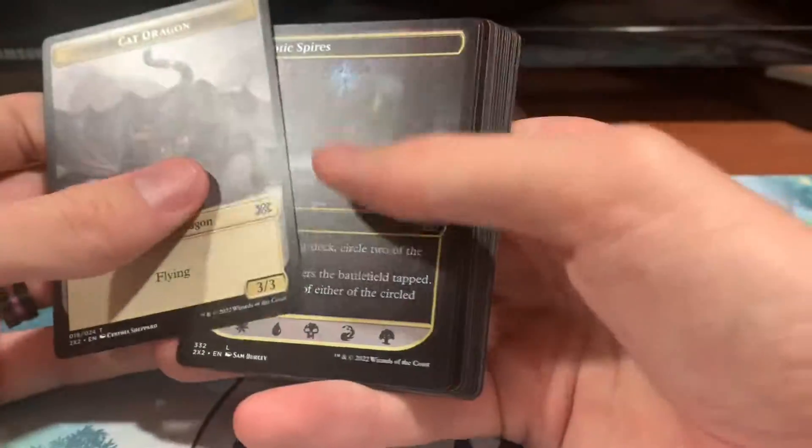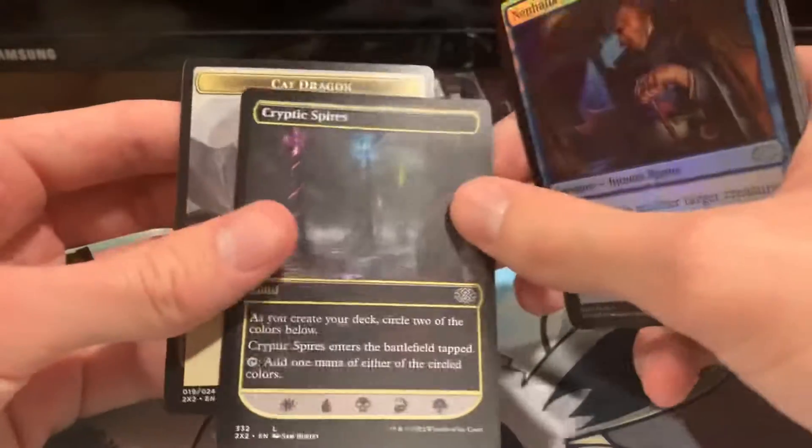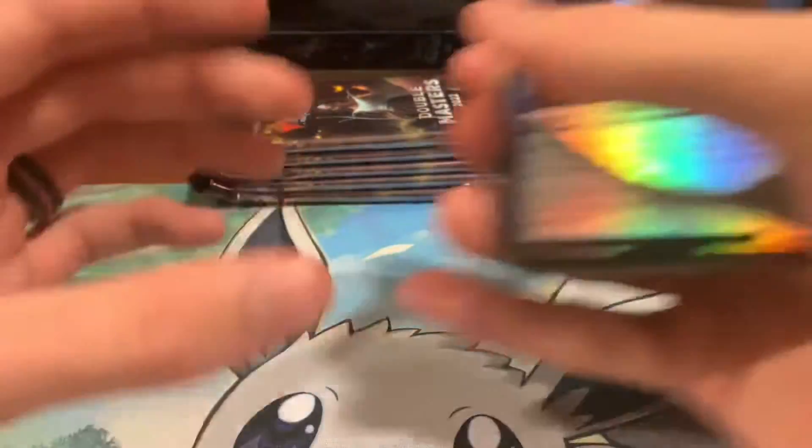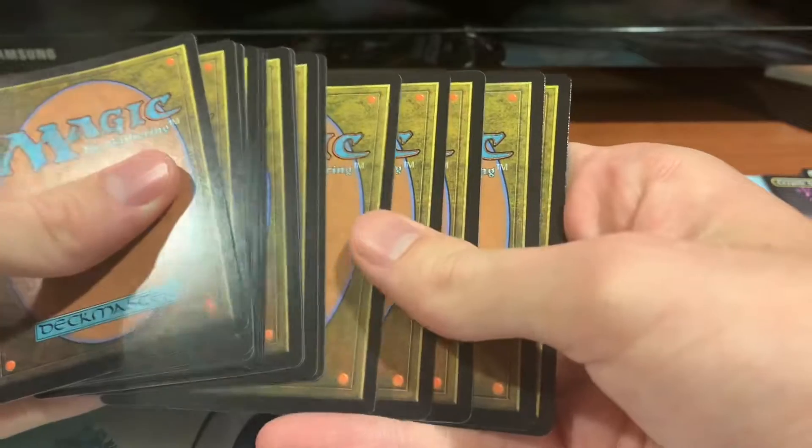So here we go — we'll do it like last time. We got our Soldier, Cat Dragon token, and our Cryptic Spires, and we'll take the holofolis and the rares, put them back here, and we'll go from there.